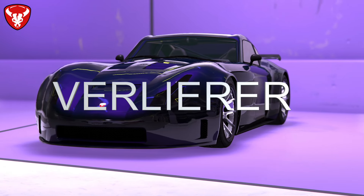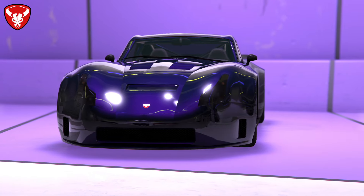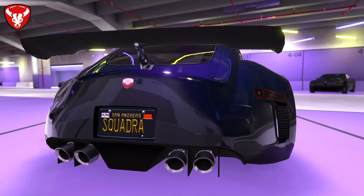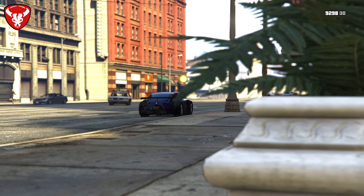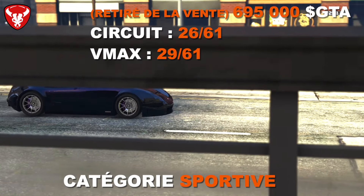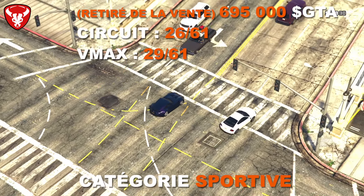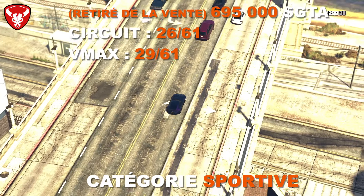La Bravado Verlierer — prononcé « Furlierer » en allemand — n'a rien à voir avec une Dodge : elle est inspirée de la VW Man GT MF5, une sportive allemande. Rockstar le faisait surtout à l'époque sur certains véhicules qui n'avaient rien à voir avec la marque d'inspiration. Elle coûte 695 000 $ et a été retirée de la vente — elle ne reviendra probablement jamais, étant très moche et sans lien avec Dodge. En performance : 26ème sur 61 en circuit et 29ème sur 61 en VMAX.